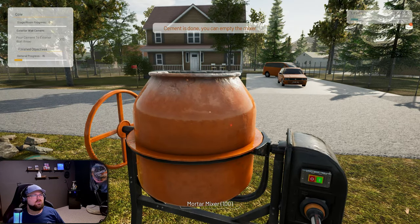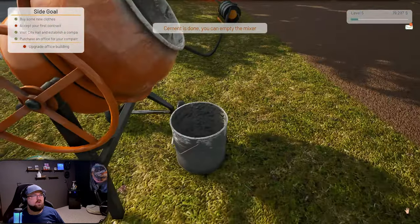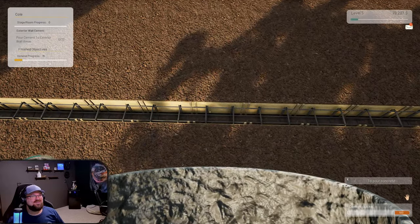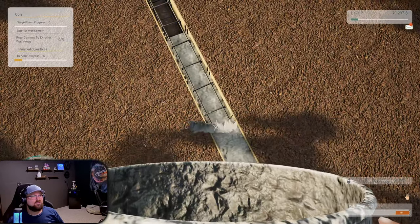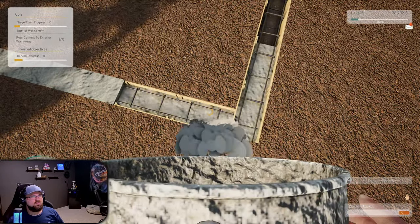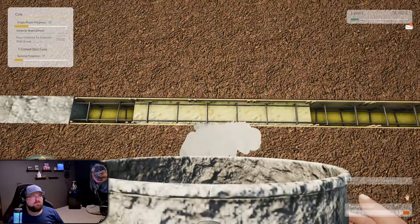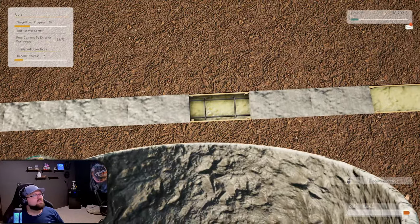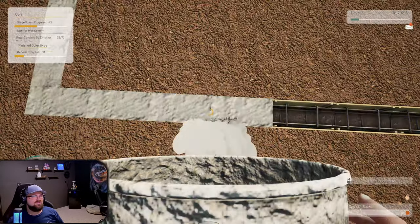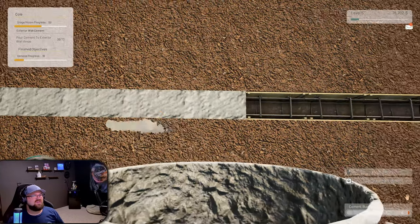Those are definitely not hiking shoes. You can empty the mixer - look, there's a bucket! It fell in slow motion. Oh man, I'm the dump truck now. I wonder if there's loss on this. It looks so funny, you're just like running with the bucket pouring out concrete. You're gonna do it by hand? We do everything by hand around here - no heavy machinery needed.